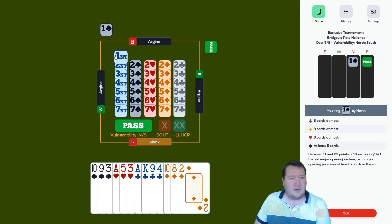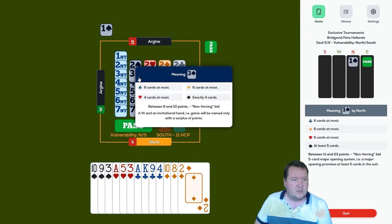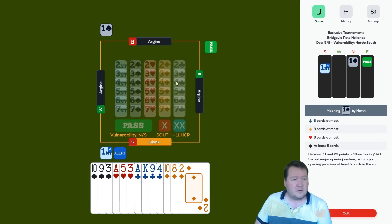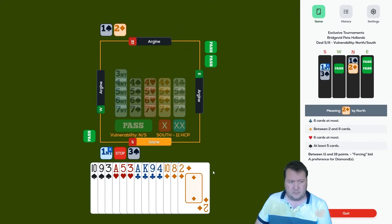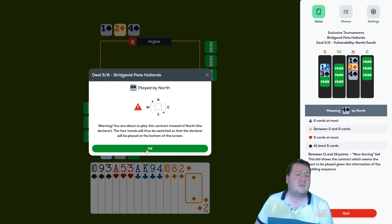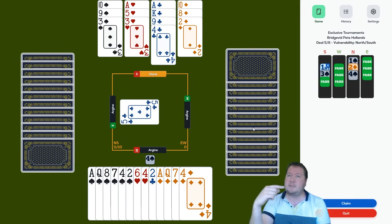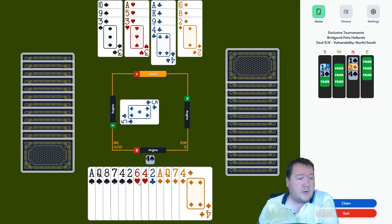Here we've got an 11-count with three-card support, so we want to make a limit raise. Checking how they do it — looks like they put it into one no-trump and then bid three spades. It's not my favorite way of doing it; I don't like one no-trump being strictly forcing like that. Partner's got a nice six-four shape. There are also spots where it goes one spade, no-trump, two spades, and you just raise to three spades — partner isn't sure how big the fit is.